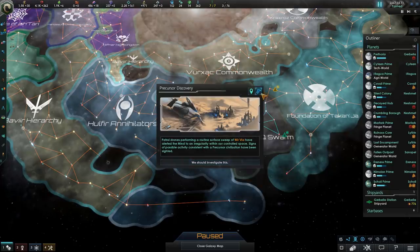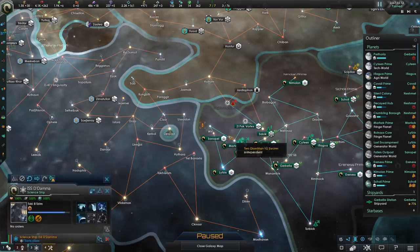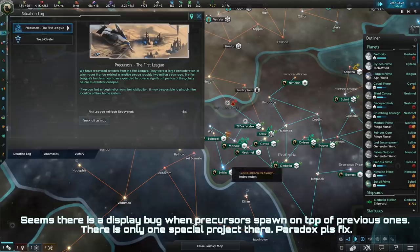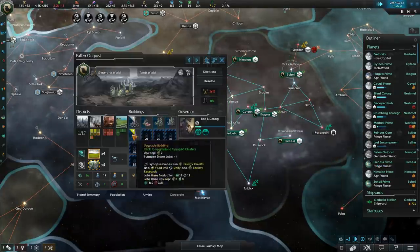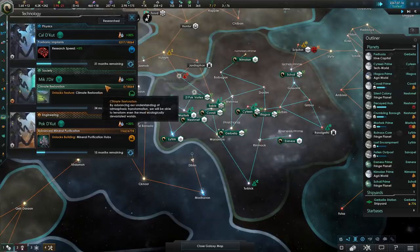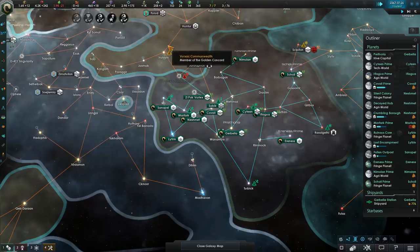Ooh, another precursor discovery! Finally, we're going to be able to get our Ecumenopolis, so let's go ahead and research that and be ready for the next sign of league activity. Climate Restoration, right after that — we just got all three of the necessary techs in a row. Very nice. Thank you, game.